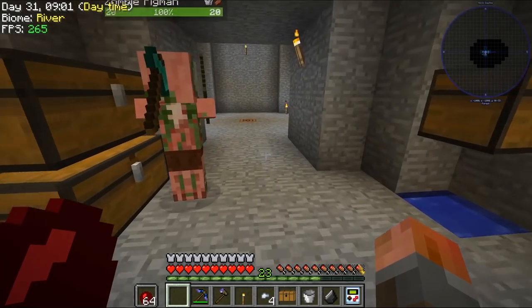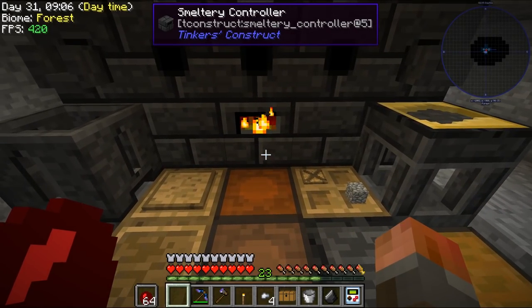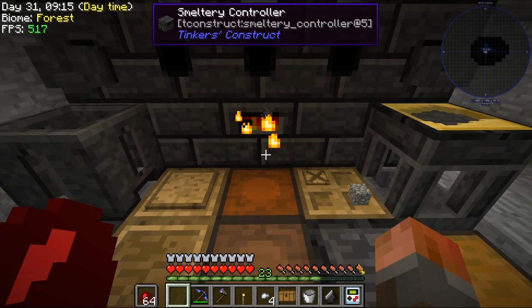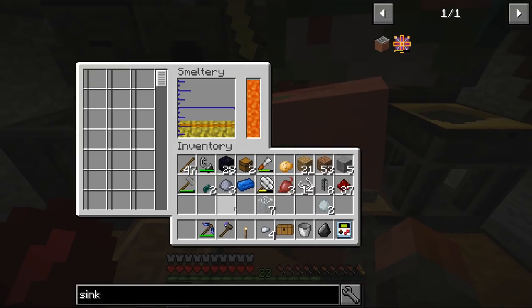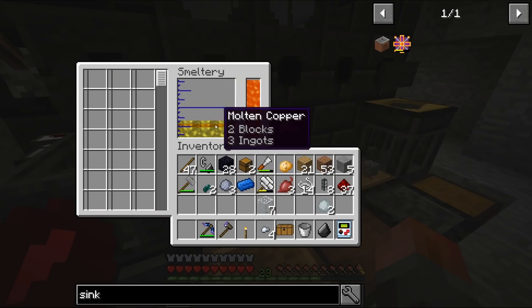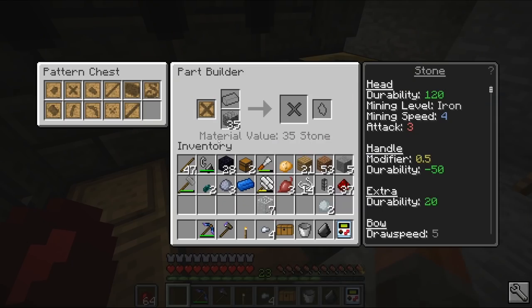I want to get some other things that are useful for Tinkers. We can already make manulin - that's just one-to-one ardite and cobalt. So one-to-one cobalt and ardite will make us manulin. That's useful for swords, but not so much for tools. But we need some other bits and pieces for various different parts that we want to build.